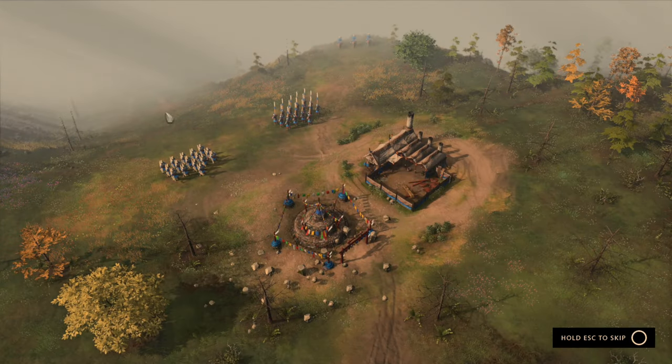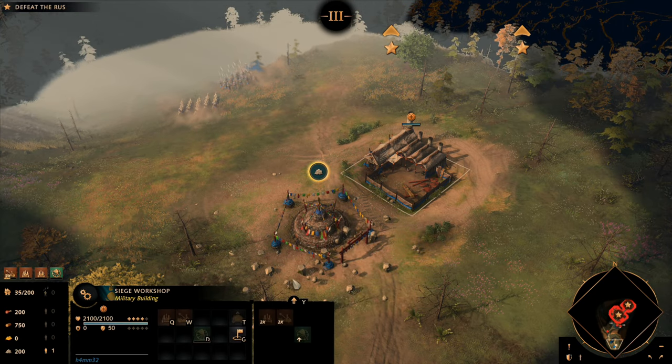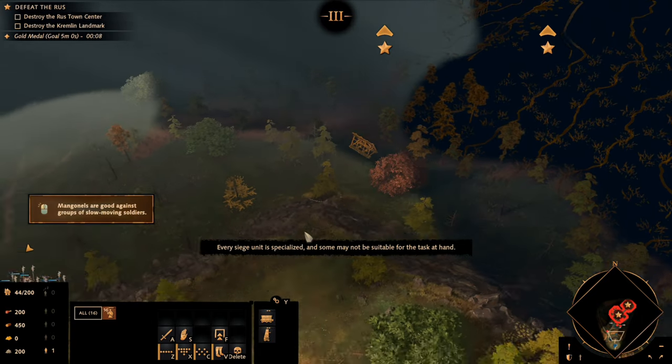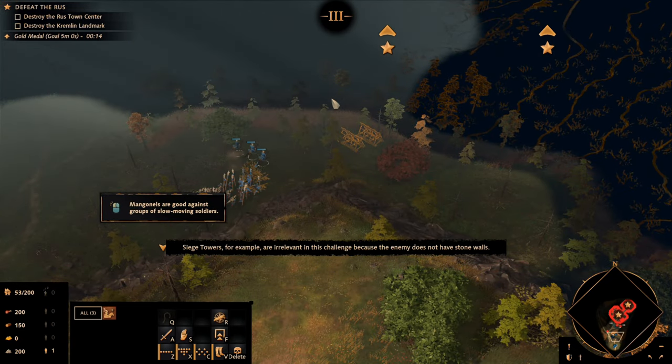Start off by immediately sending your ground troops down the hill and into the forest line to build battering rams. This will reduce the amount of time it takes to help them get further into enemy territory and help you set up while you work on building up your siege units back at the base at the top of the hill.